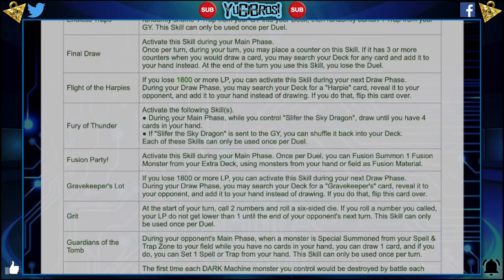Fury of Thunder: activate the following skills during your main phase while you control Slifer the Sky Dragon. Draw until you have four cards in your hand — that's pretty cool. If Slifer the Sky Dragon is sent to the graveyard, you can shuffle it back into the deck. Each of these skills can only be used once per duel. I think it's a little weak. Once Slifer dies, Slifer dies. Do you really want it back in your deck to draw it later as a brick? I mean, I guess it depends what you're playing. I think it's fine.